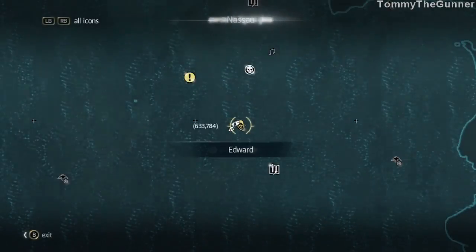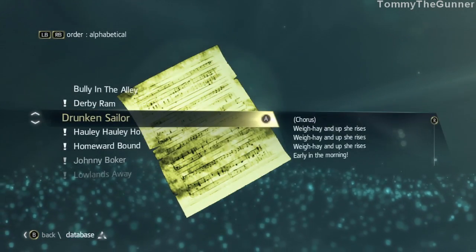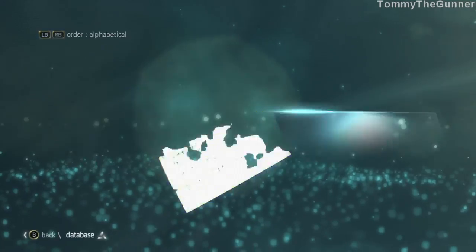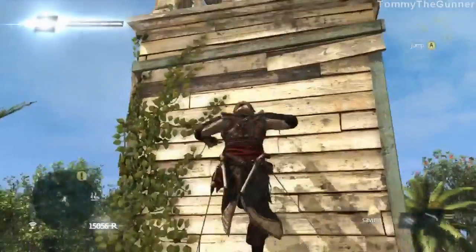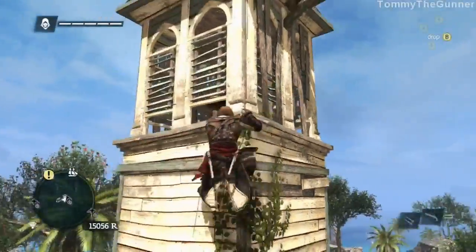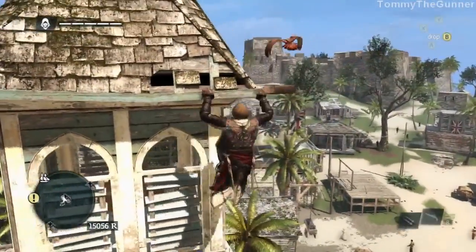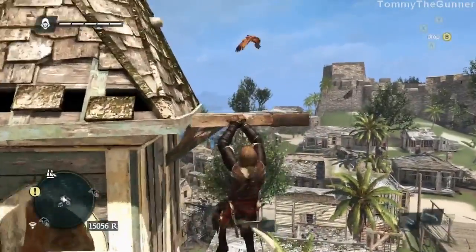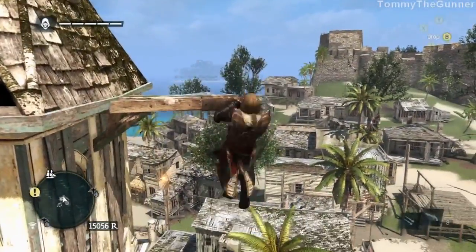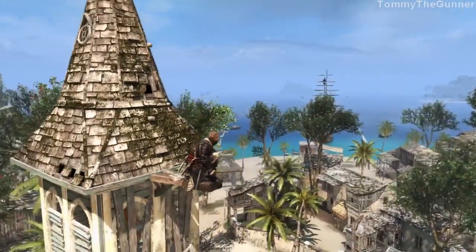Drunken sailor! What's a song — alright okay. I thought that was just a note that I got with the song, but it actually gives me the lyrics if I want to sing along. There is a little fort up there on the hill — a British fort.